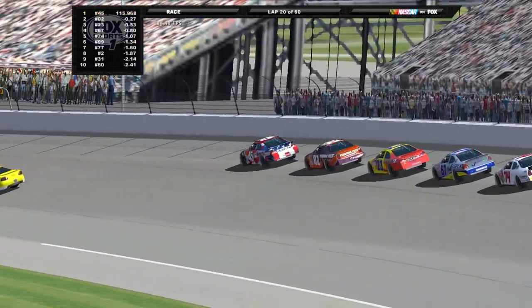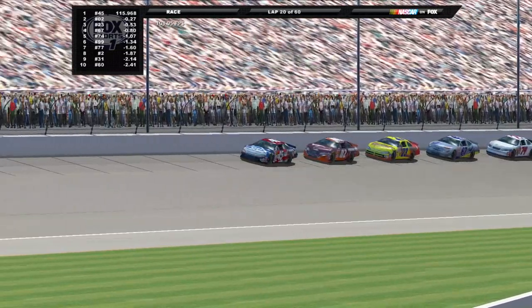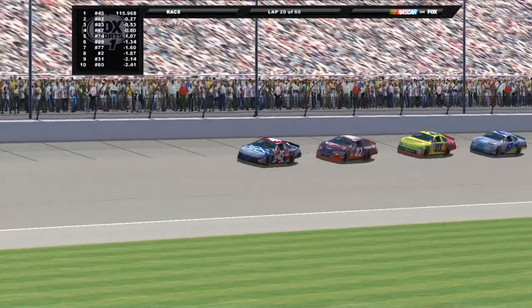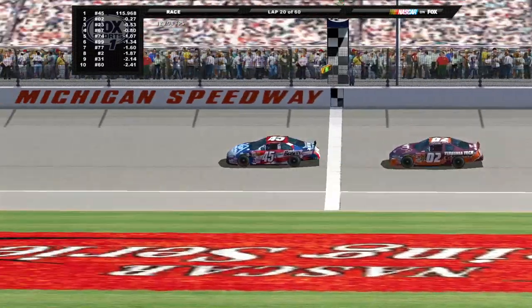But we're getting ready to go green — hopefully this will turn things around. But so far it has been a wreck fest, an absolute demolition derby here at Michigan. Can't say we didn't expect chaos, but not this level of chaos. Four cars got upside down in the first 11 laps. Green flag is back out, we're racing once again here in Michigan. Kyle Petty leads them to the green with Hermie Sadler in second place in the 02.